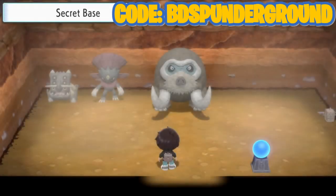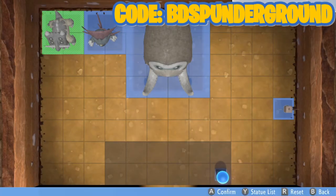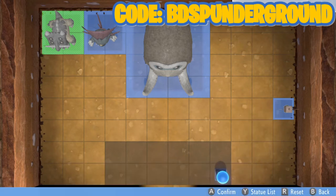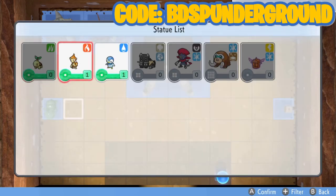Here's my base, let's go in. To place a statue you press Y, then press A on an empty space. Here we go — we've got Turtwig, and we've got Chimchar.